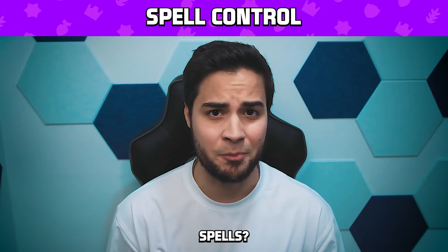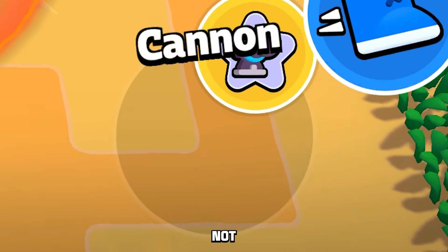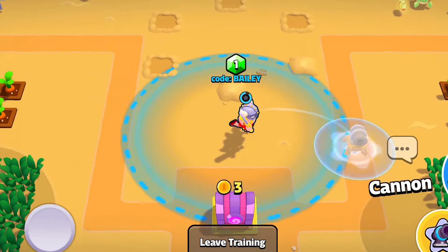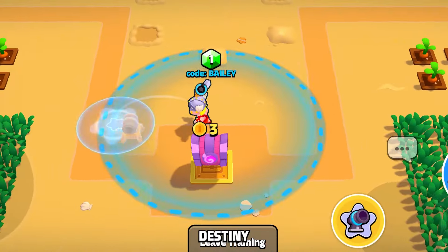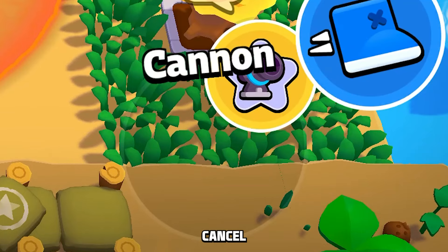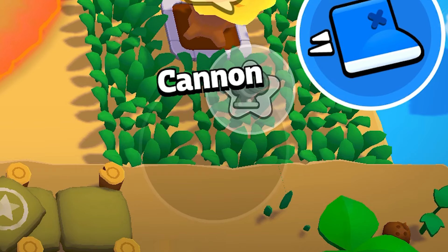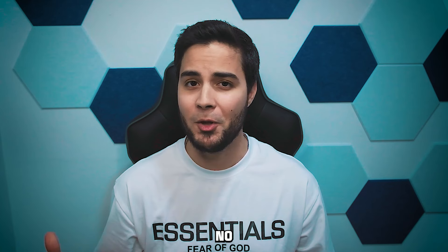Did you know you could aim your spells? You'd be amazed how many people actually miss this feature. You're not forced to just tap a spell and place it wherever the game deems fit — you have control over your squad-busting destiny and can actually aim the spell wherever you want it to go. If you want to cancel the spell without wasting it, drag all the way to the edge of your screen and the spell will go gray, canceling it. No harm, no foul.